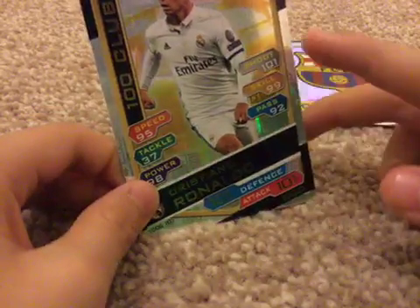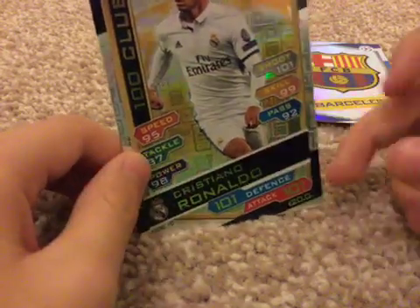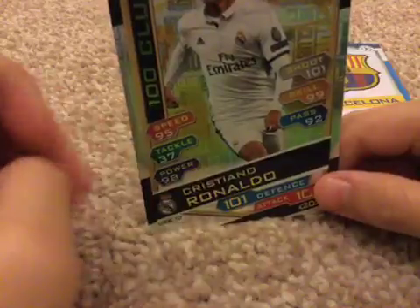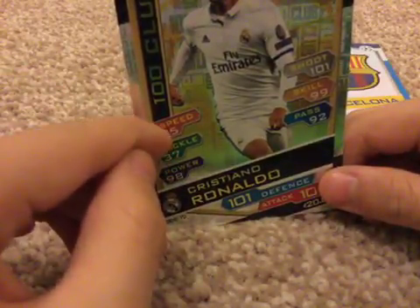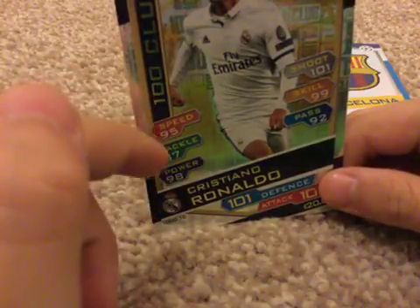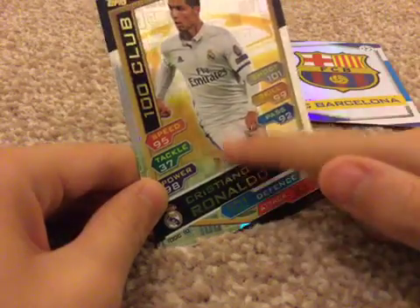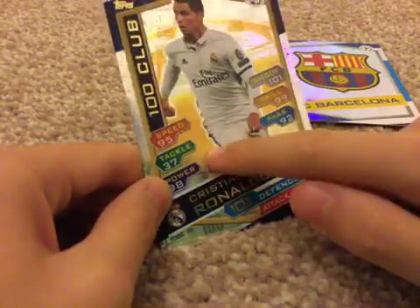101 on defence, shoot 101, skill 99, pass 92, speed 95, and tackle is 37 — so that's the worst one he's got on the card. And 98 power, so all of the rest is 90 and over except for 37 tackle.